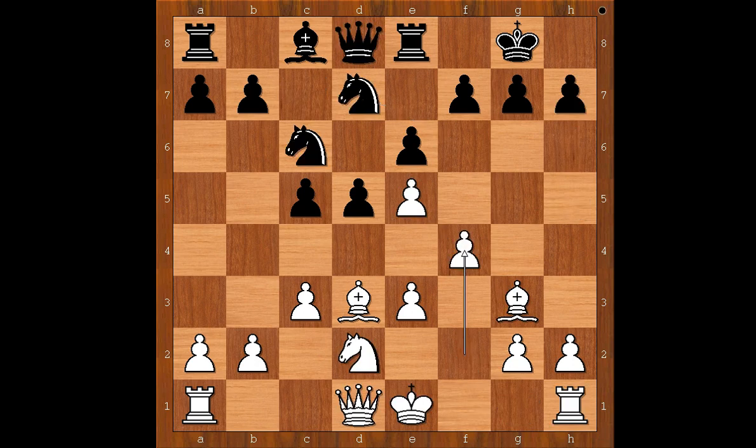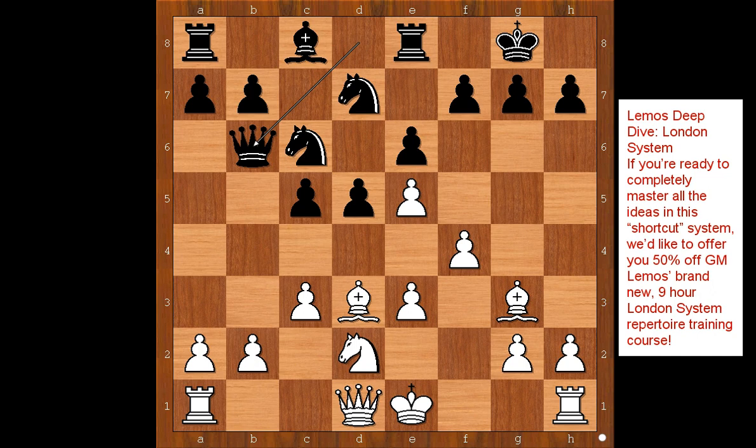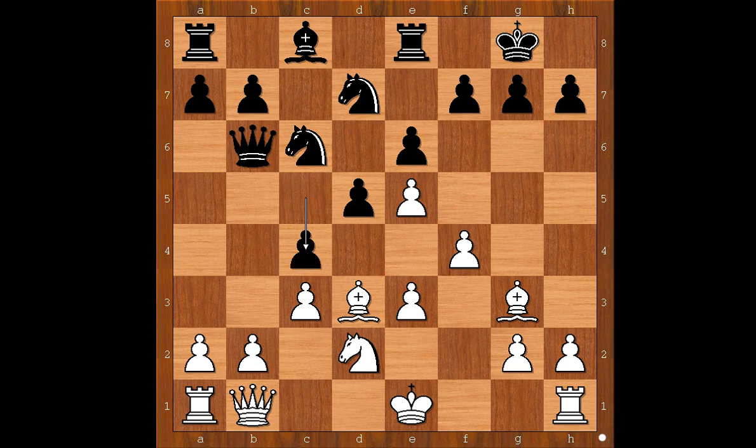Back to our game. f4 was played. Queen to b6 — c4 would be a better move. Queen to b6, attacking the pawn on b2. And now a very cool move, defending and attacking. c4 doesn't work now because bishop takes on h7. So Martinolic played knight to f8, defending the pawn on h7.